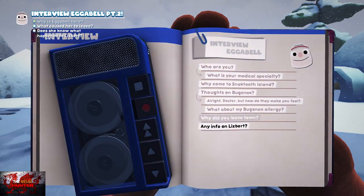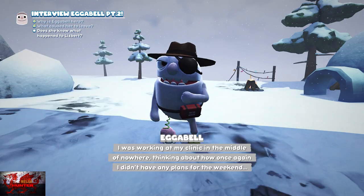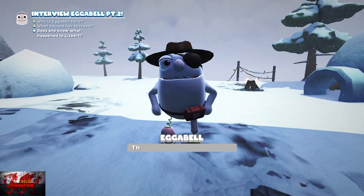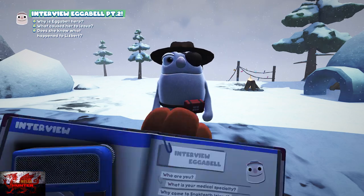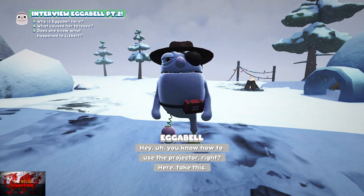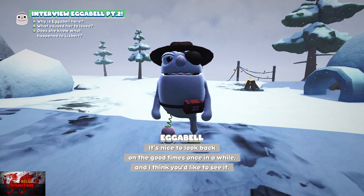So luckily we don't have to do all 50, but 23 is still a bit of a chore. Once the interview with Egabelle is done and the side quest is complete, go back to Snacksburg, get the item from Egabelle, and get the next mail slot.